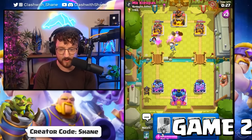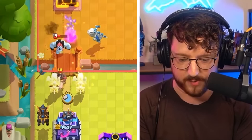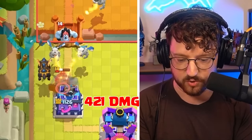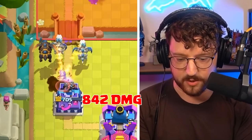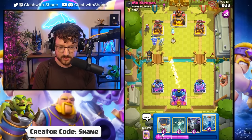Come on, Barbarians! One big juicy push is all we need to win the game. Come on Skeleton Dragons — destroy. We can do this. I've trained my entire life for this moment. We can do it, my friends — I am a trained professional.